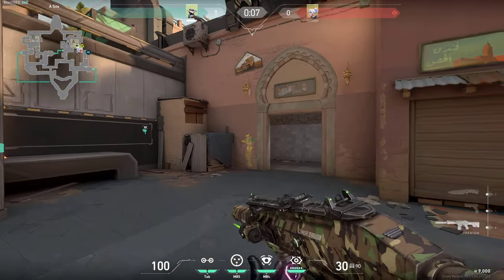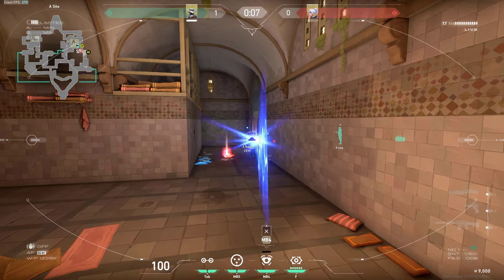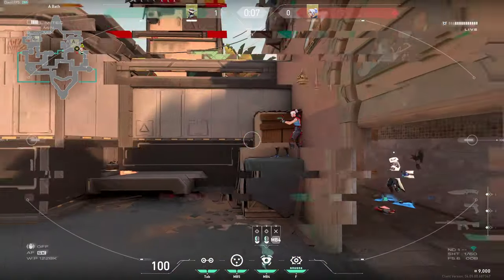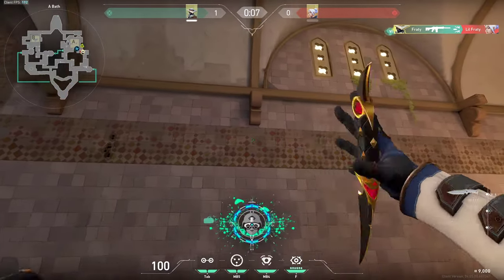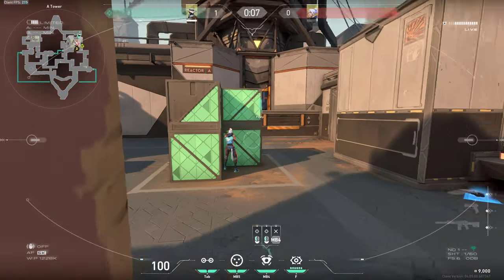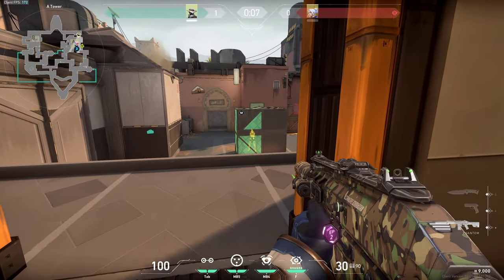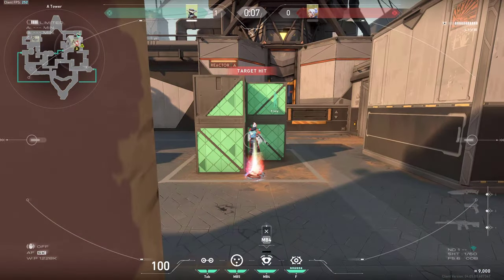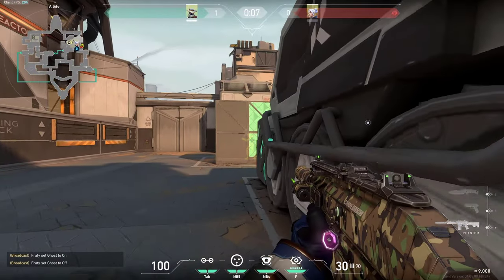Another spot where you can find enemies is right here on top of the box — you can simply wallbang it through this wall, or wallbang even all the way here on top of the box. Another pretty common spot is for enemies to plant on this triple box. If they do, they are pretty much a free kill — you just want to simply spam through this box and you can get the kill super fast on them. You can also spam this box from the side as well.